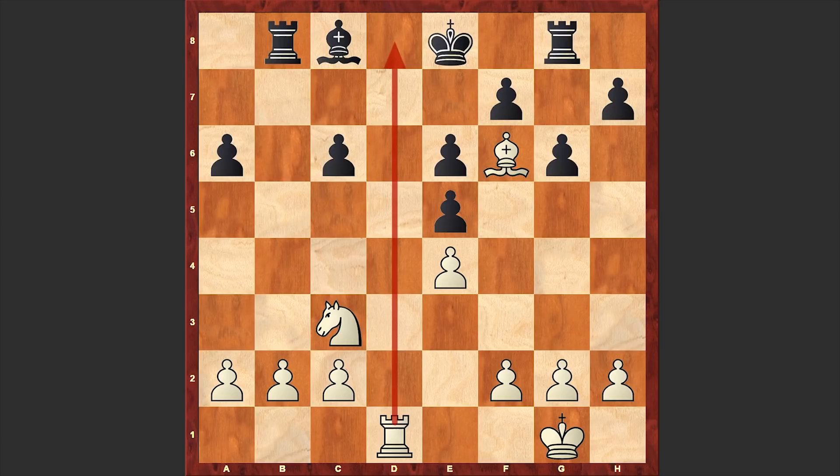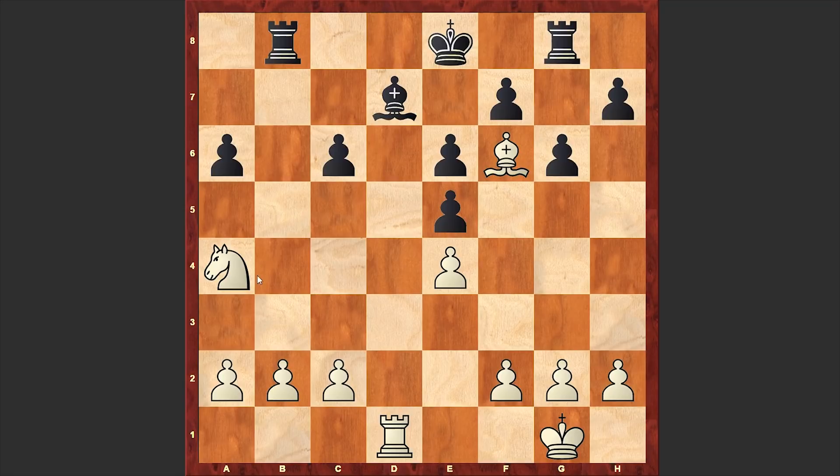White plays Rd1 with a direct mating threat. Bd7, and there comes the knight. At the moment the knight is protecting the pawn on b2, but the idea is to jump to c5 from where it will put further pressure on the opponent's army. After Na4 we see Rb4 — black wants to go for an exchange of rooks. When you are on the defending side you should try to exchange as many pieces as possible, but in this case that strategy is not going to save black from a crushing defeat.